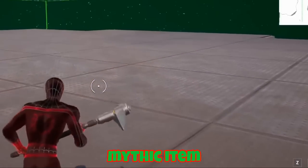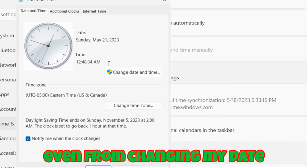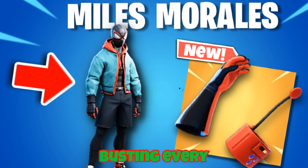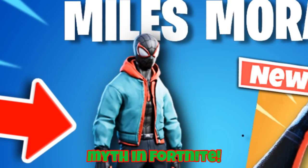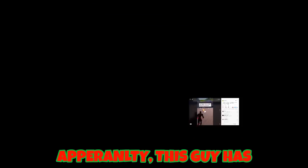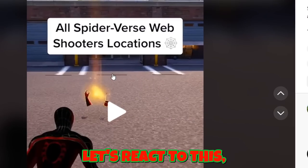From getting the unreleased Spider-Verse Mythic Item early, to changing my date and time to get the Miles Morales skin, we're busting every single Miles Morales myth in this video. There's a Fortnite myth saying that the Miles Morales Mythic Item already got added to Fortnite and they're literally at these Fortnite locations — all Spider-Verse Web Shooter locations. Apparently this guy has the Spider-Verse Web Shooters early. Let's react to this.